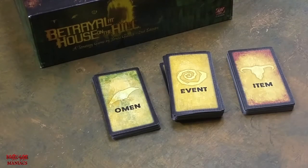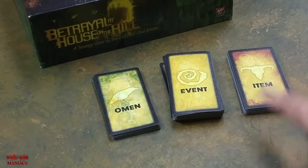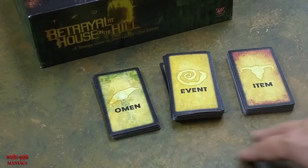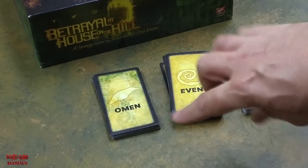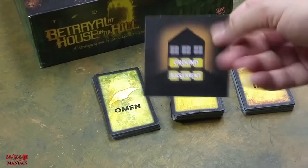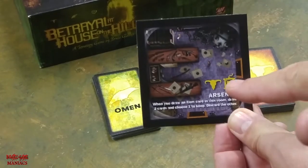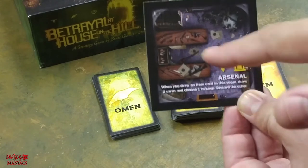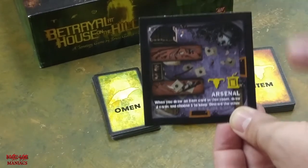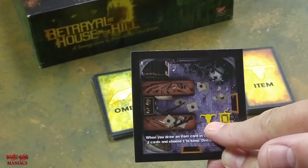The next thing in the box is three different types of cards: omen cards, event cards, and item cards. All of these cards have different icons. Whenever you flip over one of your map tiles, it may have icons telling you which type of card to draw. Here's an example tile — it has text you have to complete, an item card icon, and also a dumbwaiter icon, which is from the Widow's Walk expansion.